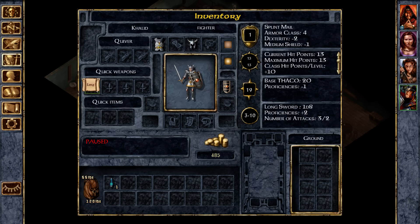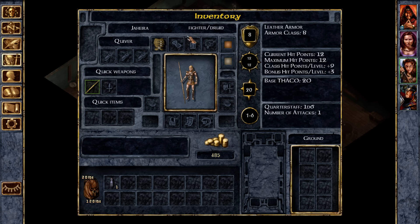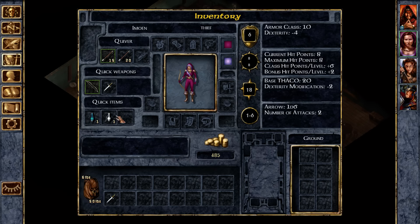You've got your helmet, you've got a long sword, you've got a shield, which is good. You've got that quarterstaff. Potion of invisibility? Here, give that to me. I might be kicking you out of the party, so give me all your stuff.